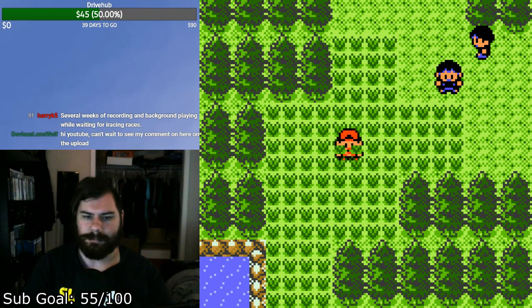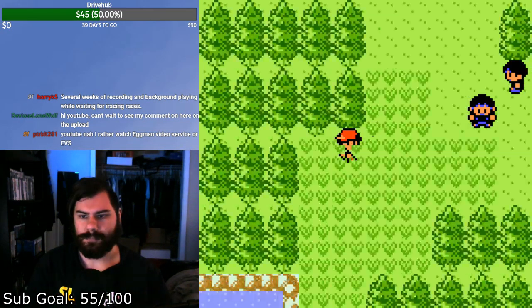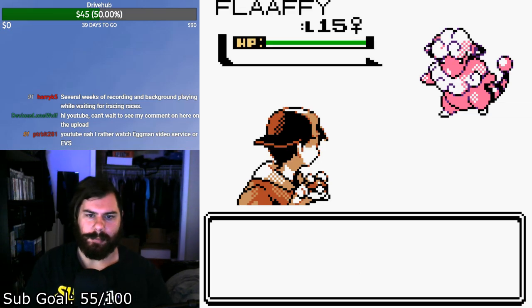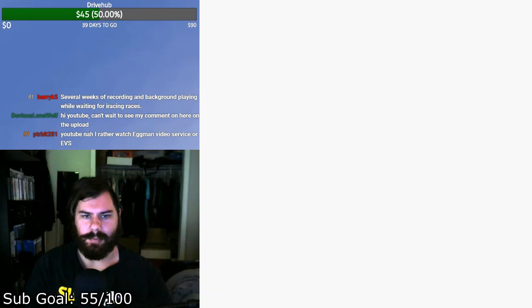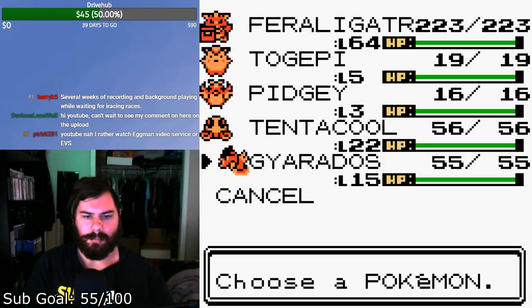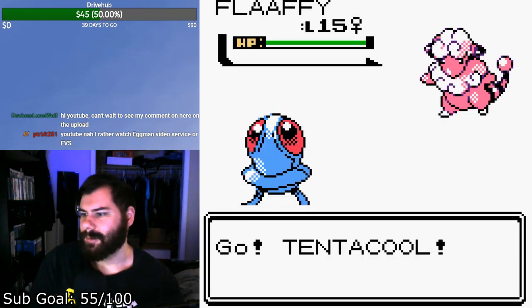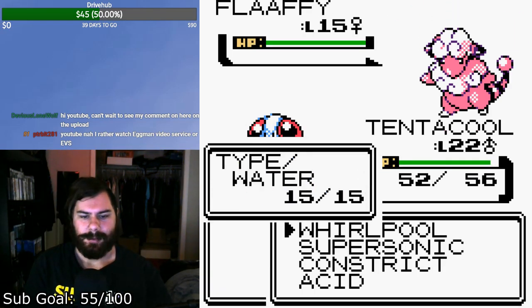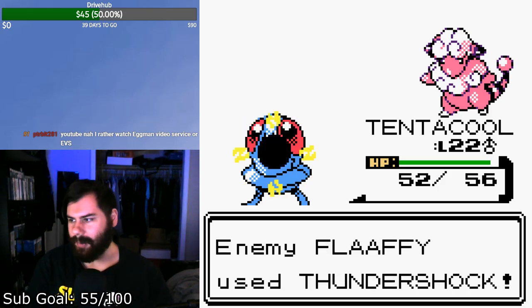Over here in Route 43 we have a few things to catch. First one being a Flaffy — it's level 15. One of the interesting omissions from the Crystal Pokedex, things you can't catch in Crystal, is the Mareep line.